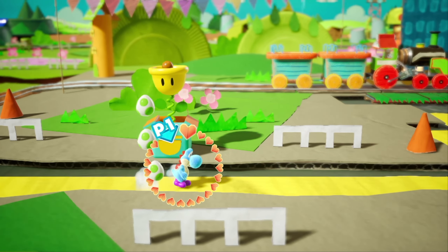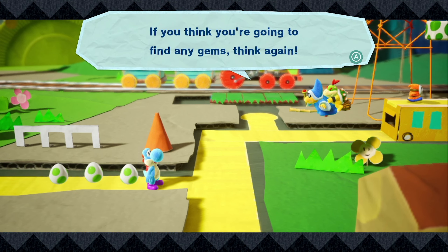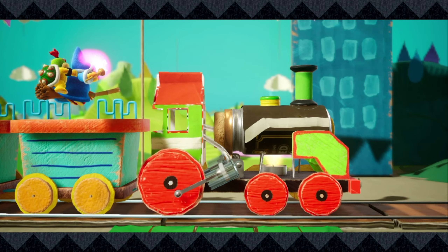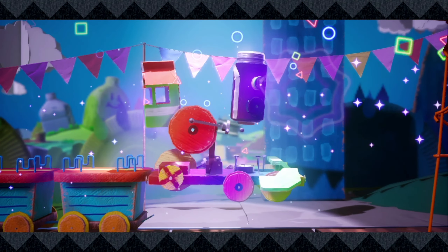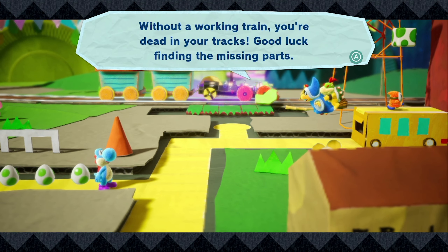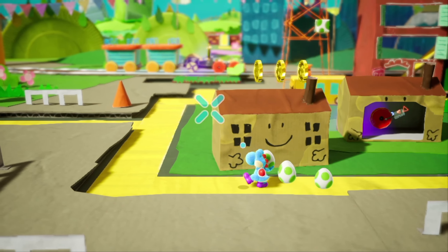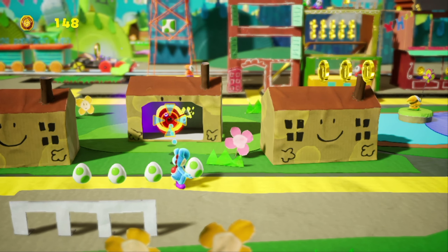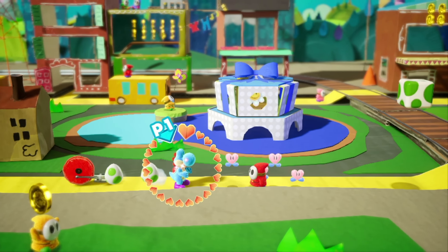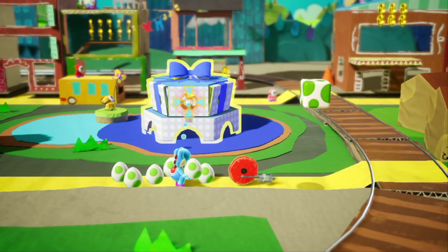Hey, a checkpoint flag! Then Kamek shows up: 'If you think you're going to find any gems, think again - you'll never even leave this place! Without a working train you're dead in your tracks - good luck finding the missing parts!' Now we gotta find the missing train parts. We can flutter jump to get those - and I think that was a special collectible, one of the train parts!